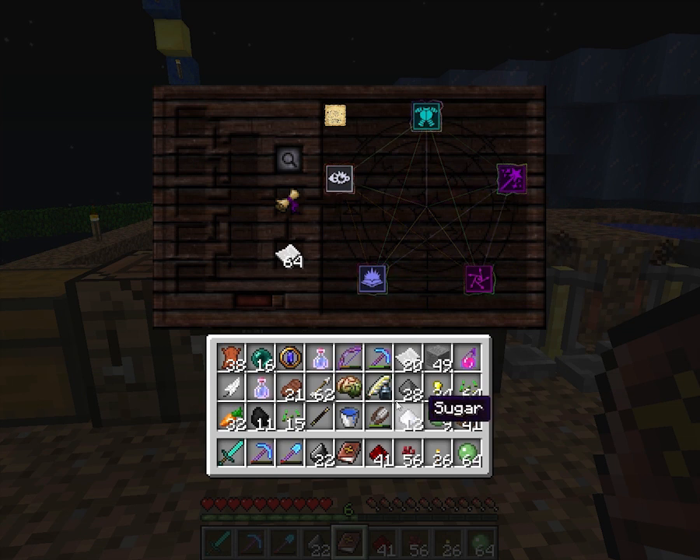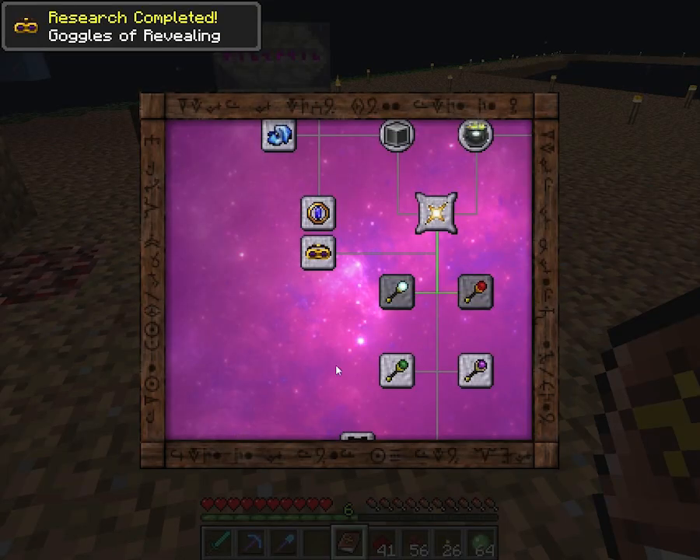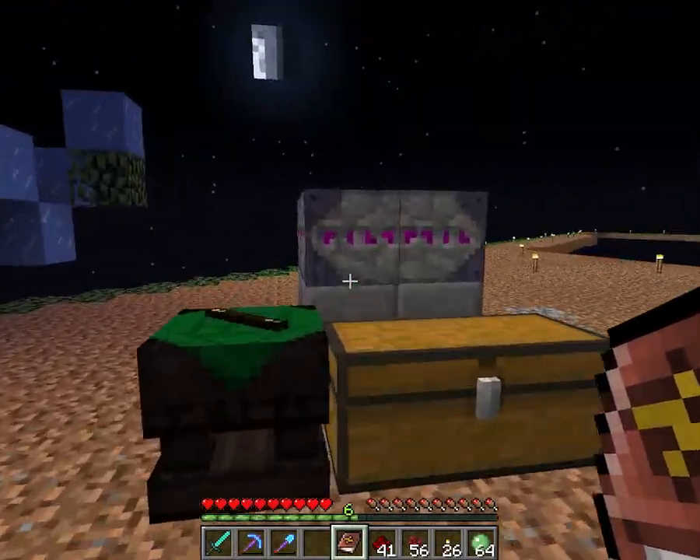There we go. I think we're going to focus on tools for the next one too. Goggles of Resilient — nowhere to hide. Suited Divining — make the nodes visible. Interesting, we'll have to do that at some point. Not sure if I can afford them. Forget how much water I have. Certainly want to come up with a way to make those vials at some point.